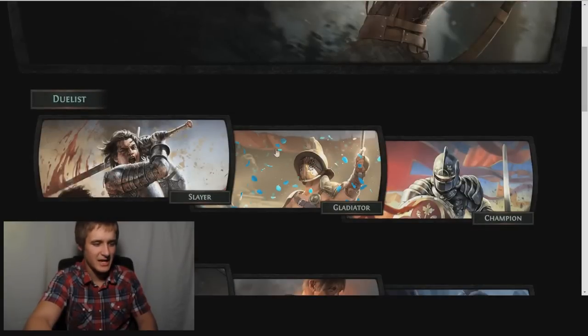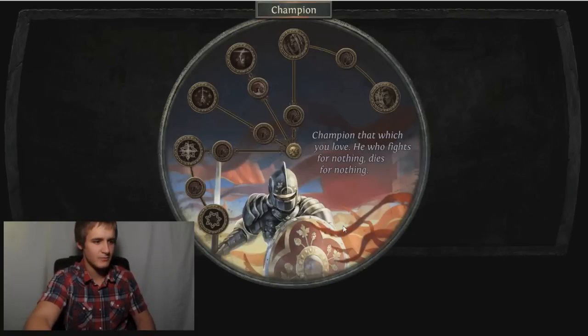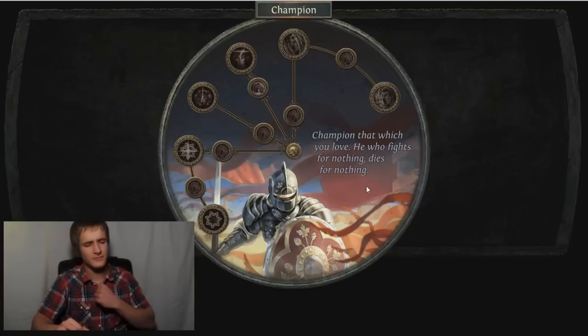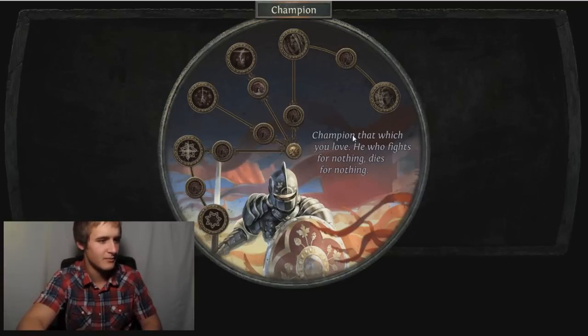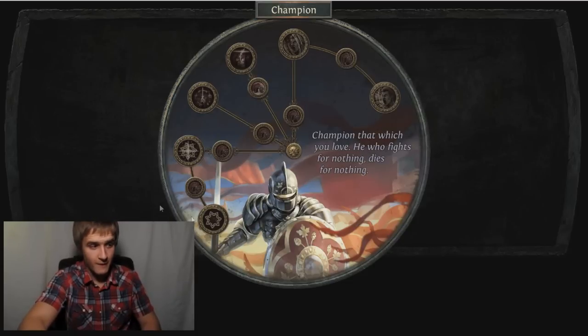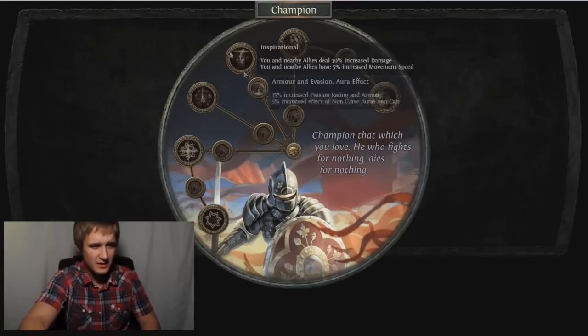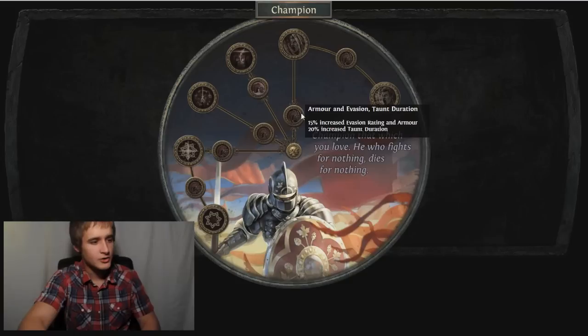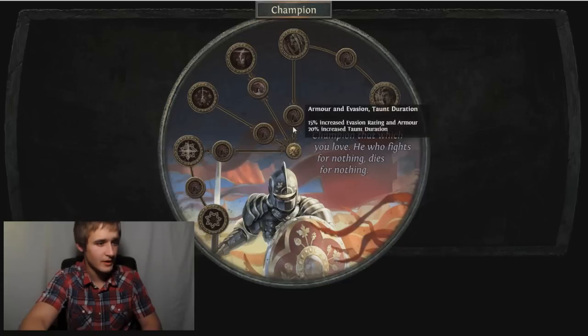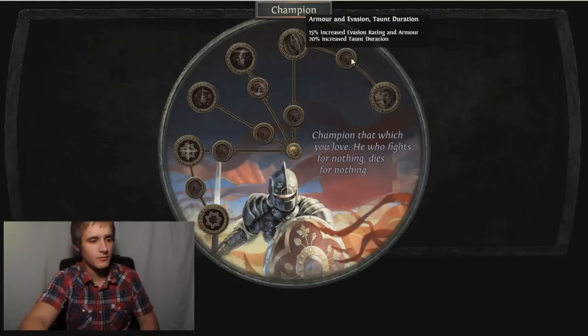Let's check out the next one - Champion. Obvious tank here. This guy is kind of in the middle - he's DPS and he can go either way. Champion: 'He who fights for nothing dies for nothing' - GGG knows me so well. We have Taunt stuff in this area, Fortify stuff in this area, this is kind of a party thing, and this is a low life thing. Every node has 15% increased evasion and armor rating, then they have something different depending on which way you go.